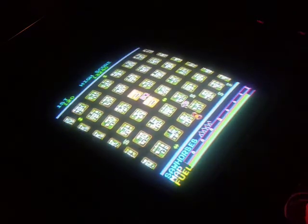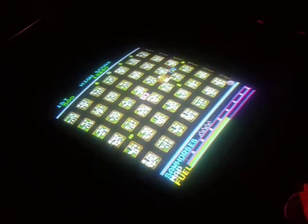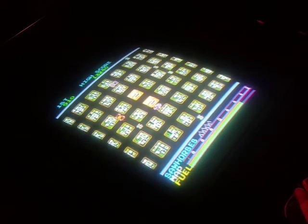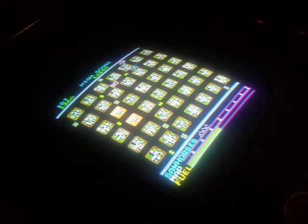Holding down player one — another one of my favorites, Armored Car. And obviously you've got to get gas and whatnot here. But the object is to get to the bank, collect your dollar signs, and keys to open the lock. So definitely cool — awesome colors on this game. And one of the well-known favorites here.